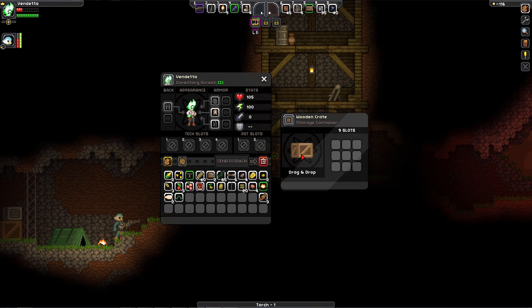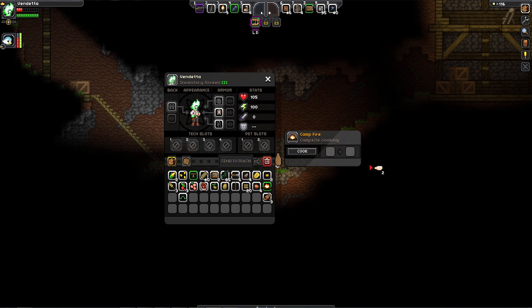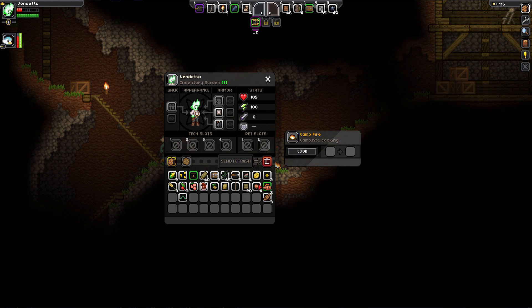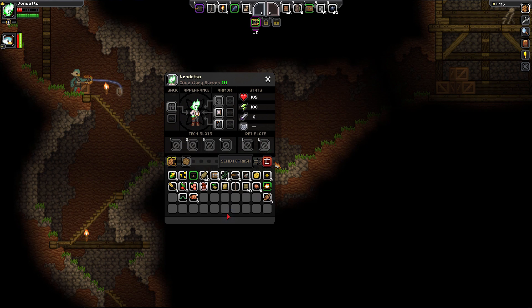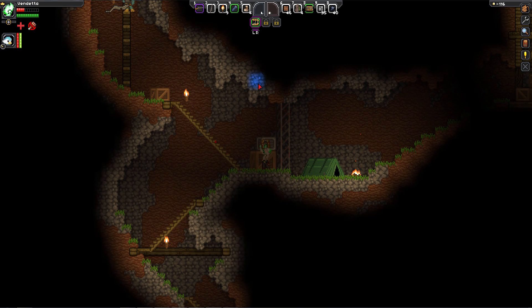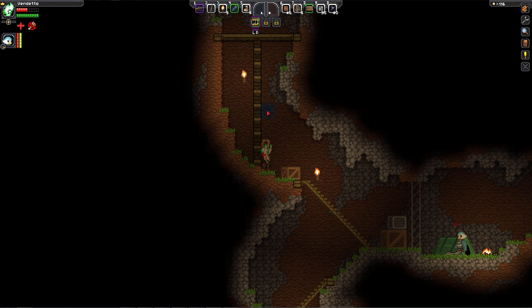I'm gonna cook this meat and eat it. Food is no longer necessary but it gives you buffs. It does heal you over time now as well. Not all food does that though — not all food heals you over time. It'll always have some sort of effect but it's not always healing. This cooked fish heals you over time — pro tip! Oh, cooked fish — I didn't even think about that. We just killed all these huge sharks.